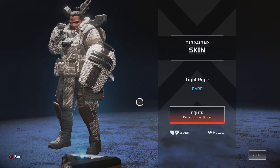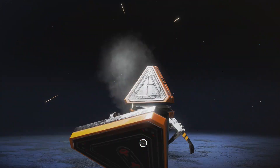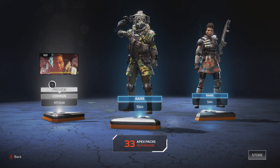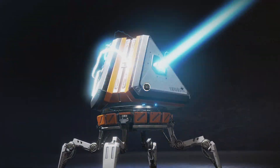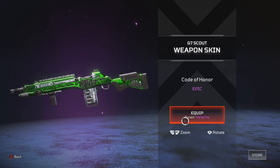It's an alright skin for Gibraltar, but I already have Bunker Buster, so I'm alright with that. Next pack: one grey and two blues. Got a skin — already have Plague Doctor. Got Heat. I've got purple and blue skins for most of my characters and guns. I really need a Wingman skin badly, so I'm hoping we can get one in this video. Got a purple G7 — I already have Trial by Fire but I think Coat of Honor is a little better.